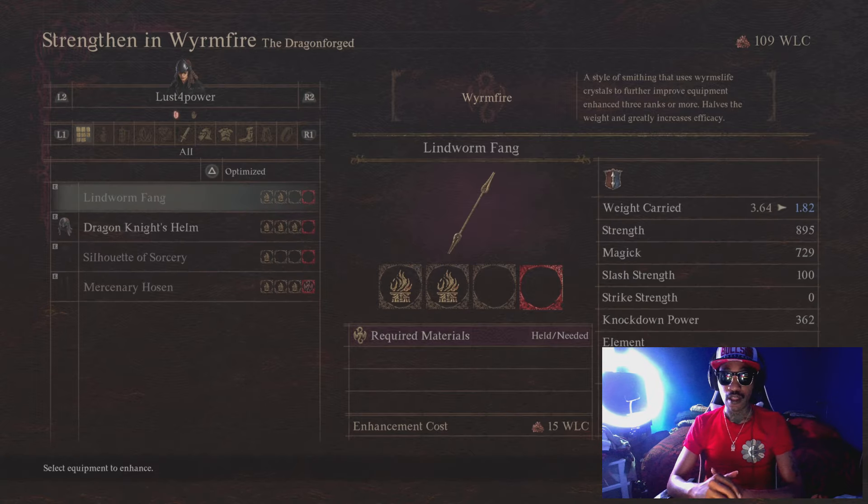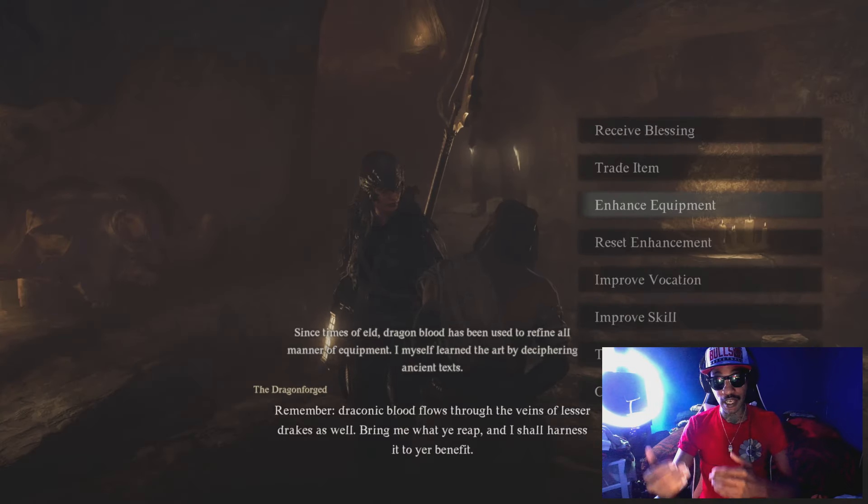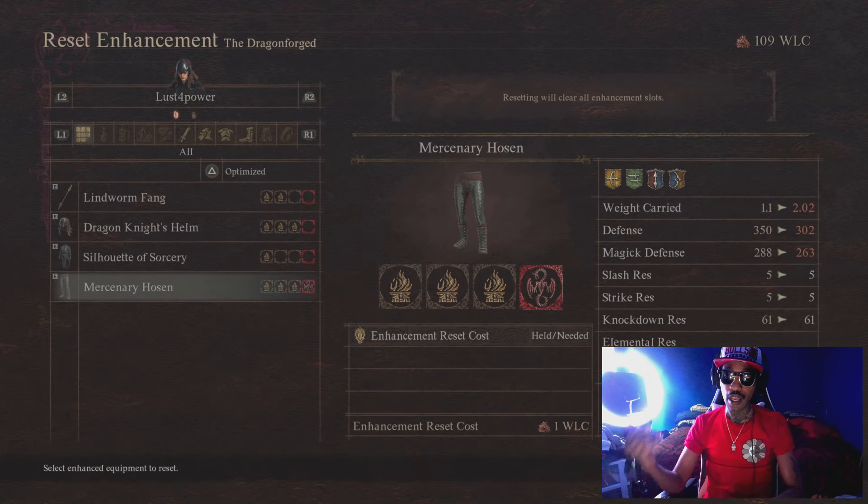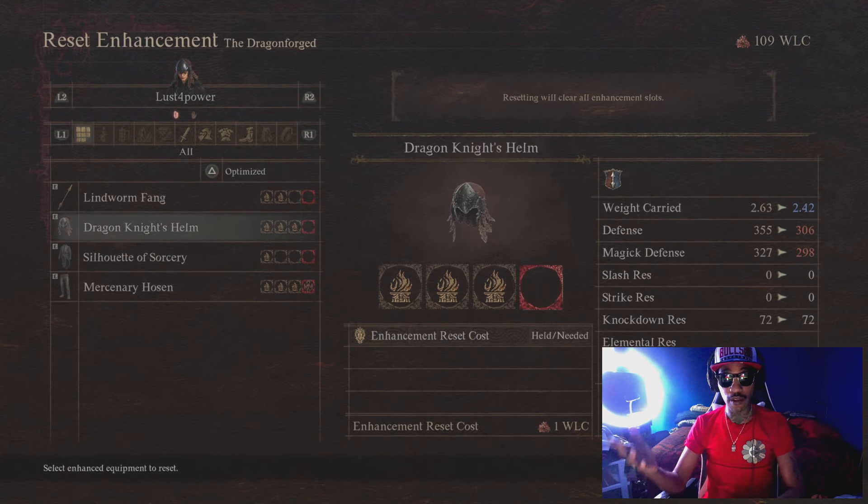Next is Enhanced Equipment. This is how you power up the last stat on your weapons and armor — it only costs 5 Wyrm Life Crystals. They also have a reset enhancement option, so you can reset any weapons you've upgraded and it only costs 1 Wyrm Life Crystal, which is great.